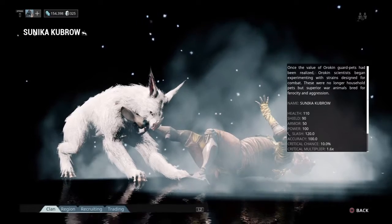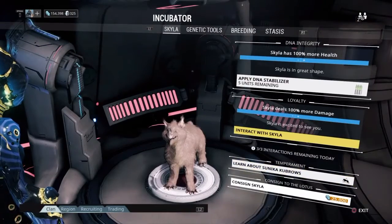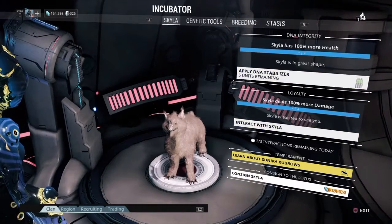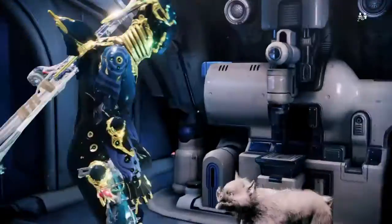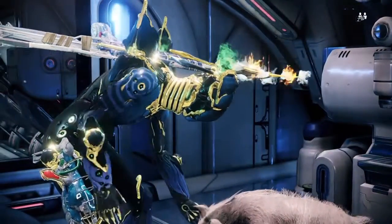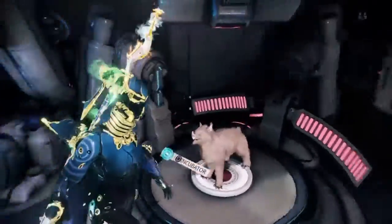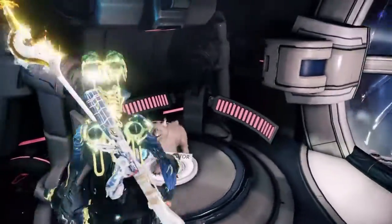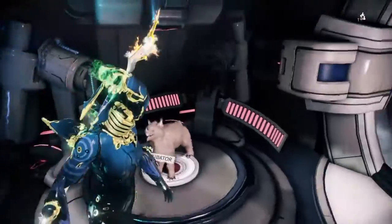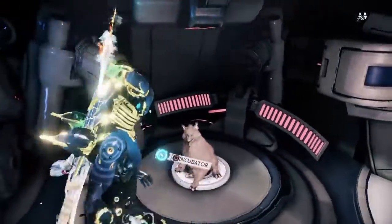As you can see, the aggressive Kubrow. Interact with Skylar. I've never actually had a full white Kubrow. I've always got like a brownish or just a plain black. But this is going to be a nice Kubrow, probably.